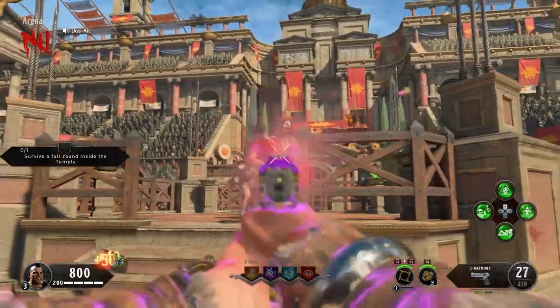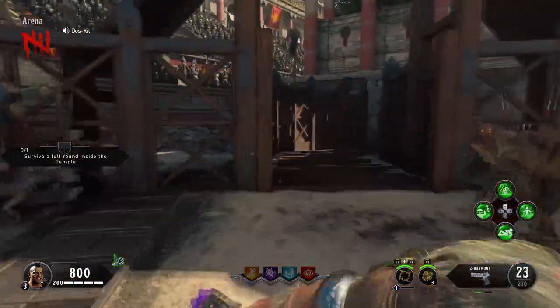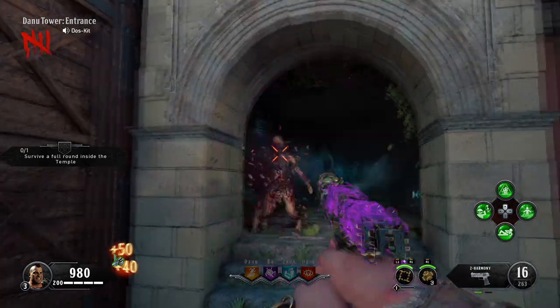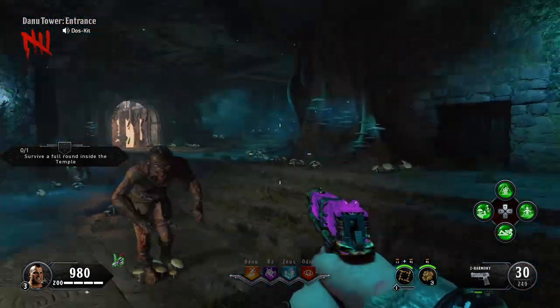Now that you've got the bull, you're going to want to head down to the Pack-a-Punch room, a.k.a. the temple. Once you get in the temple, there's going to be two locations, two different parts located down in there. Now I'm going to go ahead and just show you the footage for the last two parts.